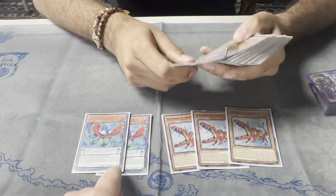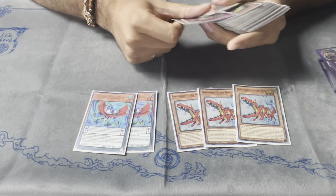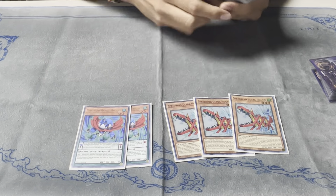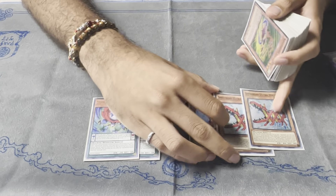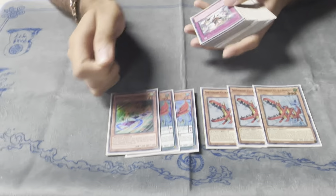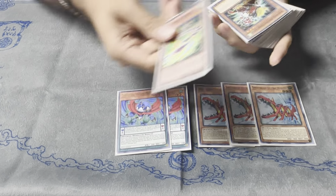If Terror Top was at three, would you cut this altogether? If Terror Top was at three? Of course, bro — Terror Top is broken. So those are the first five starters. The rest are like pseudo-extenders slash good utility cards. First we got the Terror Top — obviously you have to play it — it's like the most broken card in the deck. It's a one-card double Crystal Wing.